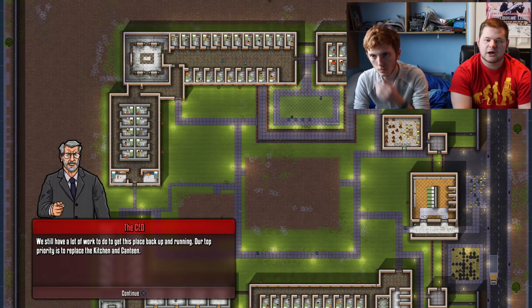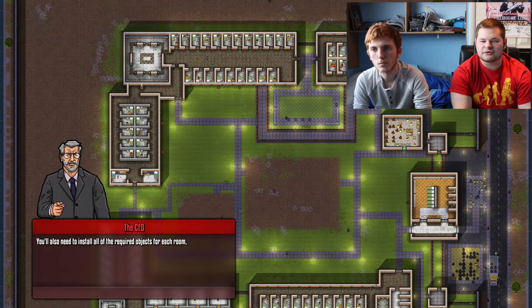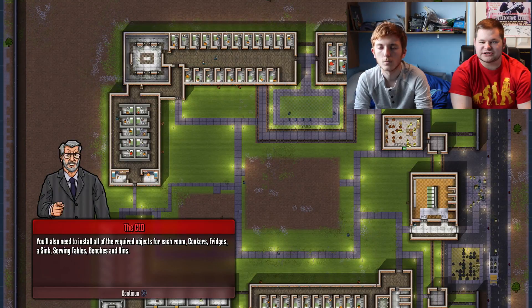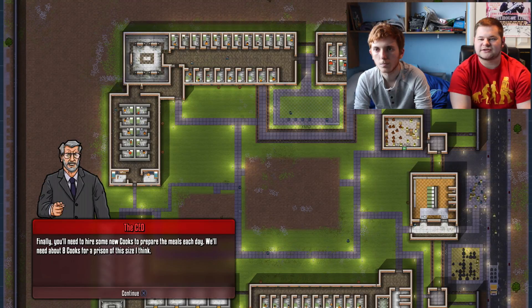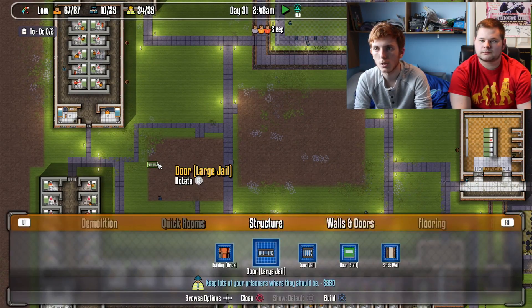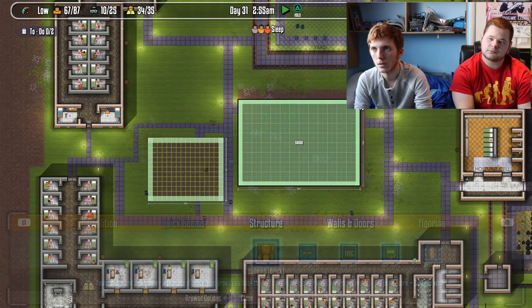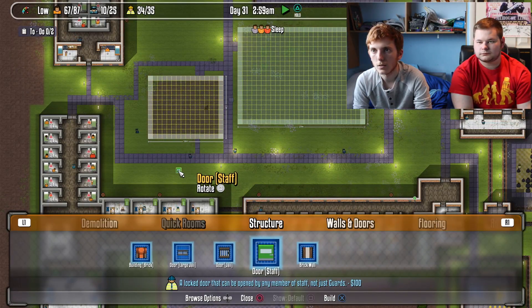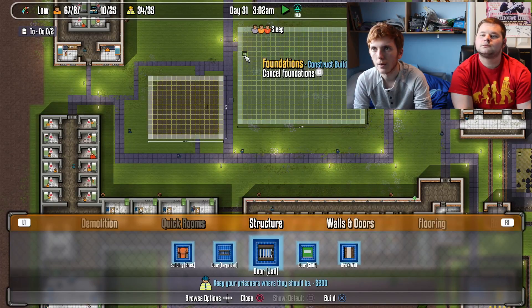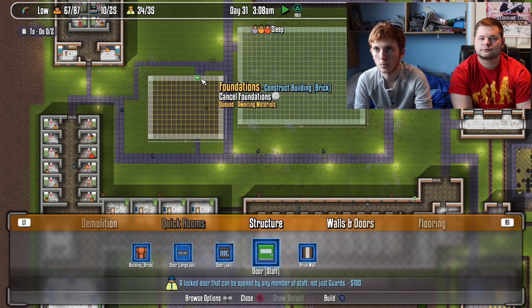We still have a lot of work to do. Our priority is to replace the kitchen and the canteen. We'll construct new buildings in the central courtyard and assign spaces for a new kitchen and canteen, installing all required objects: cookers, fridges, a sink, serving table, benches, and bins. We'll also hire about eight cooks. Starting with the structure — building brick — placing walls, a staff door for the kitchen, two large jail doors on each side, and a staff door on the other side too.